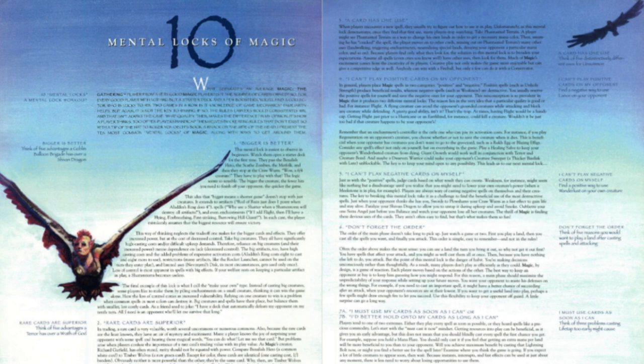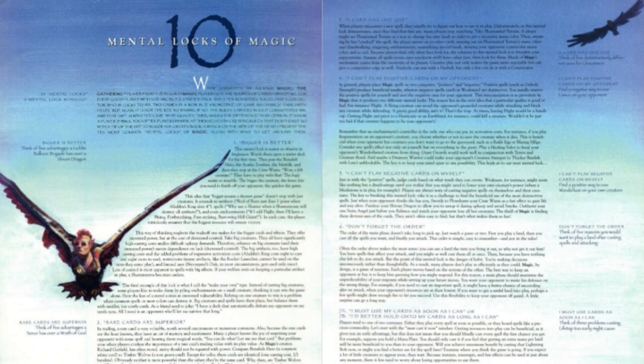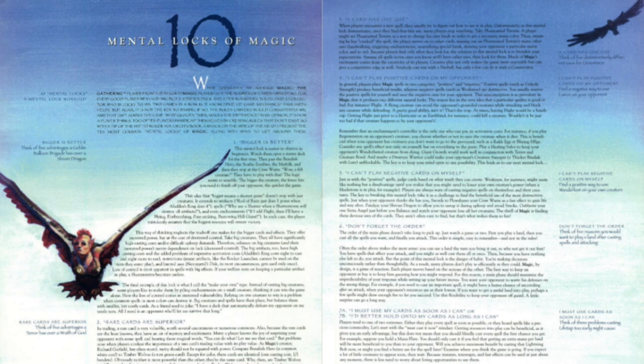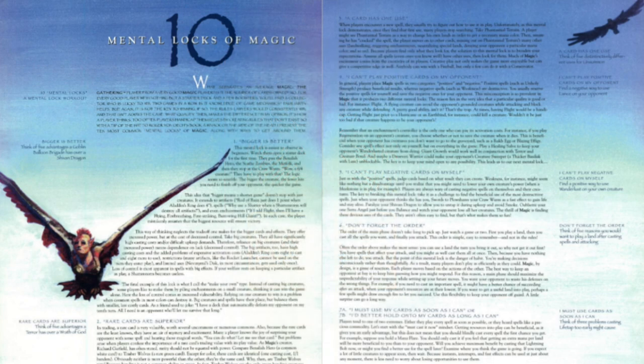The idea that bigger means a shorter game doesn't stop with just creatures — it extends to artifacts. For example, Rod of Ruin just does one point when Aladdin's Ring does four. Also it works with spells: why use Shatter when a Shattering Storm will destroy all the artifacts and even enchantments? Or: if I add flight then I'll have a flying, fire-breathing, first-striking, burrowing Hill Giant. In each case, the player mistakenly assumes that the biggest resource will ensure victory. This neglects the trade-off: bigger cards offer increased power but at the cost of decreased control. Big creatures have significantly high casting costs and difficult upkeep demands, meaning reliance on them means dependence on luck.